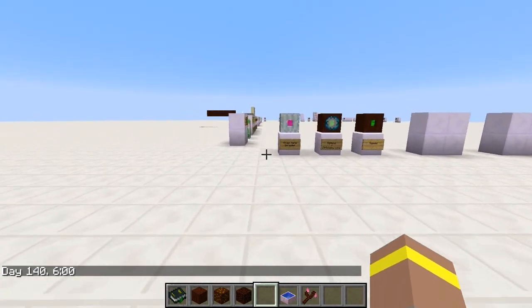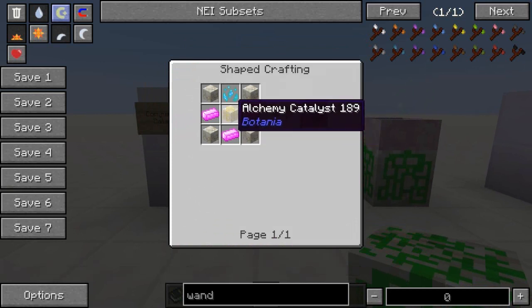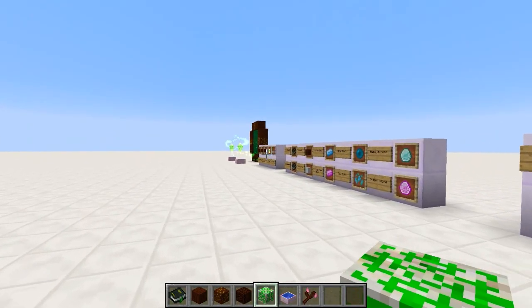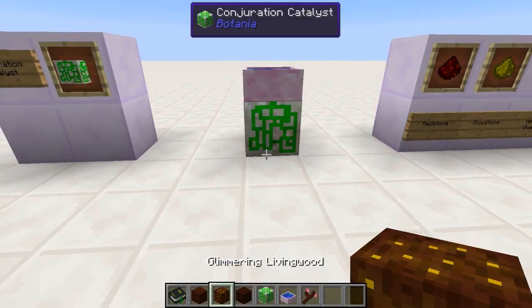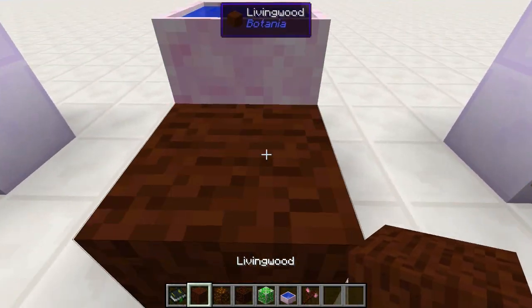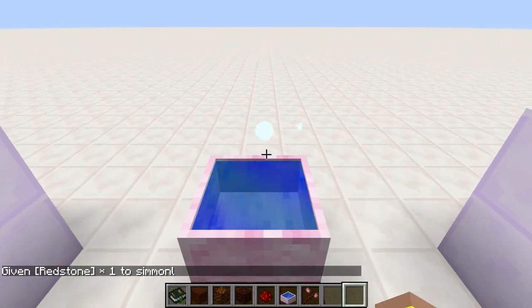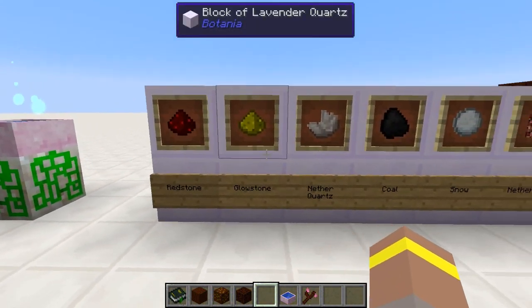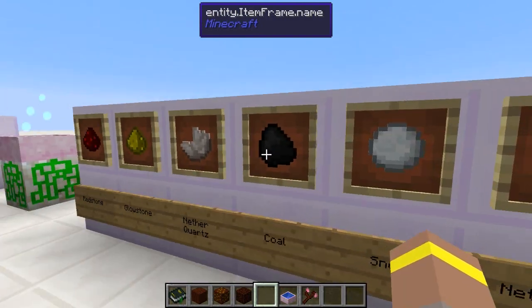We also have an upgrade to the Alchemy Catalyst. This new catalyst requires pixie dust and elementium ingots, which we get from trading through the Elven Portal. It works similarly to the Alchemy Catalyst, but its function is different — it doubles items. So if I grab some redstone and throw it in, it costs mana but grants two redstone back. This goes for redstone, glowstone, nether quartz, coal, snow, netherrack, soul sand, and gravel. Throw one in, use up a portion of mana, and you get two back.